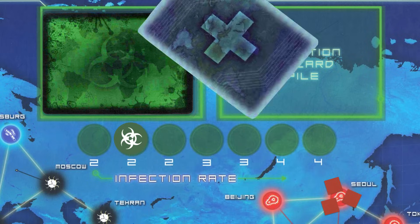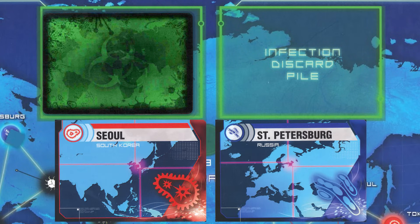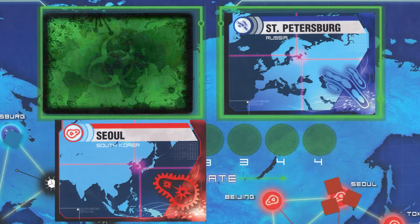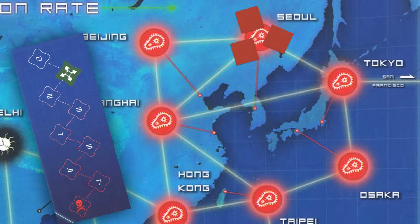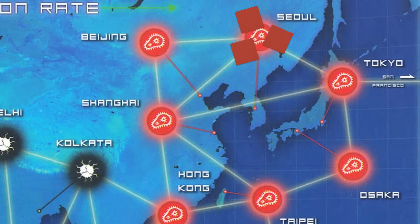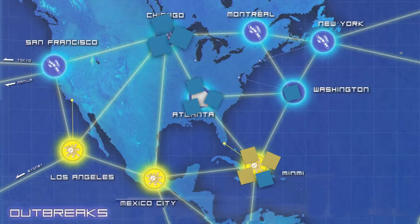After drawing player cards, the infections spread. Look at the infection rate and draw that many cards from the infection deck. Place 1 disease cube of the appropriate color on each city drawn, unless that disease has been eradicated. If a city already has 3 disease cubes of 1 color and you have to place a 4th, an outbreak occurs instead. Raise the outbreak track by 1, then place 1 disease cube of that disease's color in every adjacent city. If there are already 3 cubes of that color in one of those adjacent cities, another chain reaction outbreak occurs. But don't worry, chain reaction outbreaks don't cause an infinite loop of outbreaks. Each city can only outbreak once per infection card drawn. Your turn is now over.